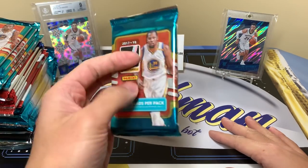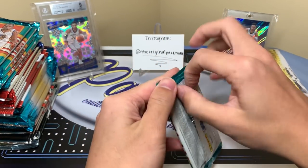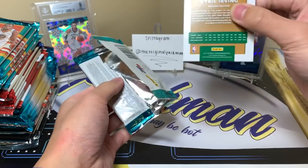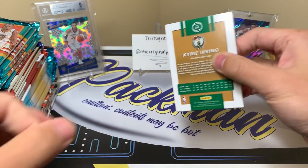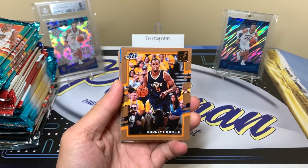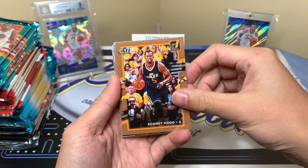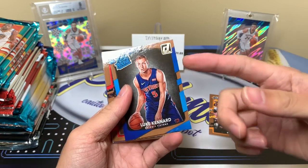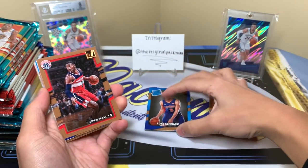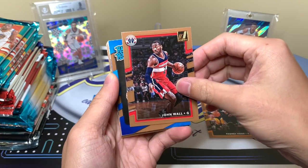First we have six of the 17-18 Donruss packs. This year's design was pretty bad — let me show you why. If you haven't already, subscribe down below for tons more content. I'm always trying to post tons of basketball, some football too, and just whatever's new or hot. This year's design is brown — I don't know why they made it brown, it just kind of clashes with a lot of the cards. Rodney Hood here, and here are the rated rookies — see how it clashes with the blue. Luke Kennard, not a bad guy to get there, and Malik Monk.